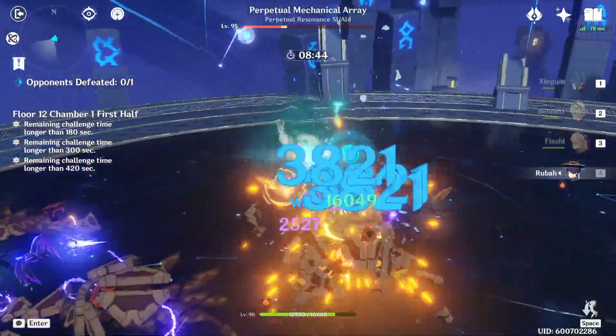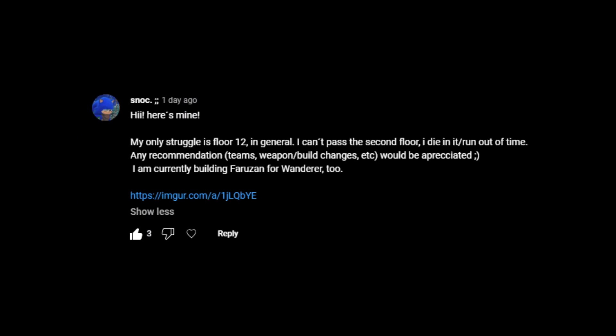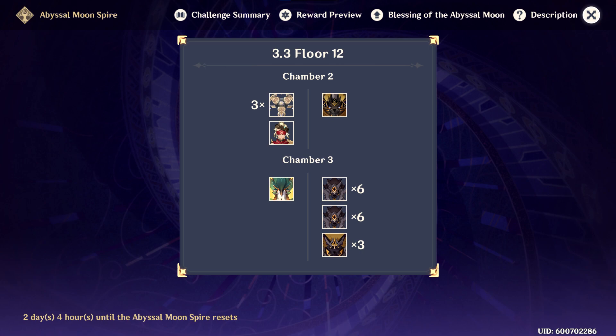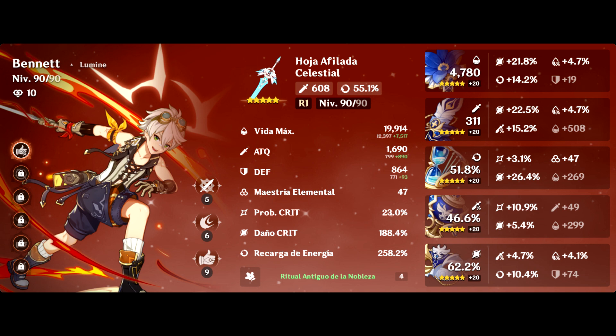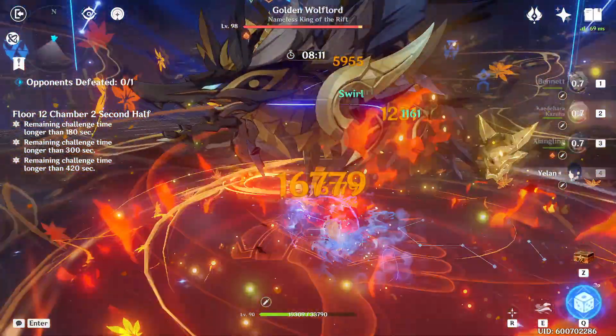Thanks again for sharing your roster with us, and good luck. Next up, we have a viewer who goes by Snok, and they said: My only struggle is Floor 12 in general. I can't pass the second floor — I die in it or run out of time. I believe the problem you were having specifically is that you wanted to take your Childe National team into the second half of the third chamber, but you kept dying trying to get past the Wolf Lord with this team. Let's talk about Bennett, who is of course your team's healer. I see that you have a lot of ER on him, which is awesome. Even with this much ER, maintaining uptime on the burst can be difficult against the Wolf Lord because you don't have that many opportunities to hit him.